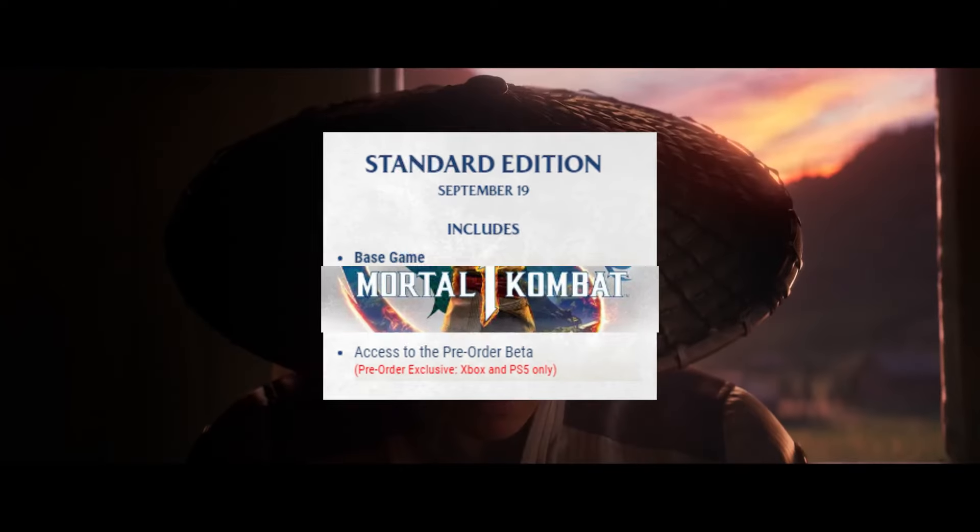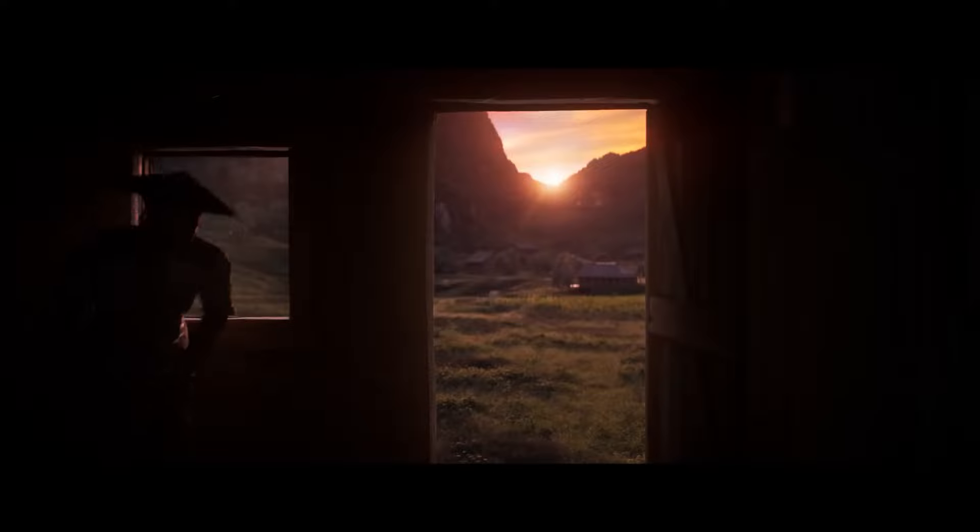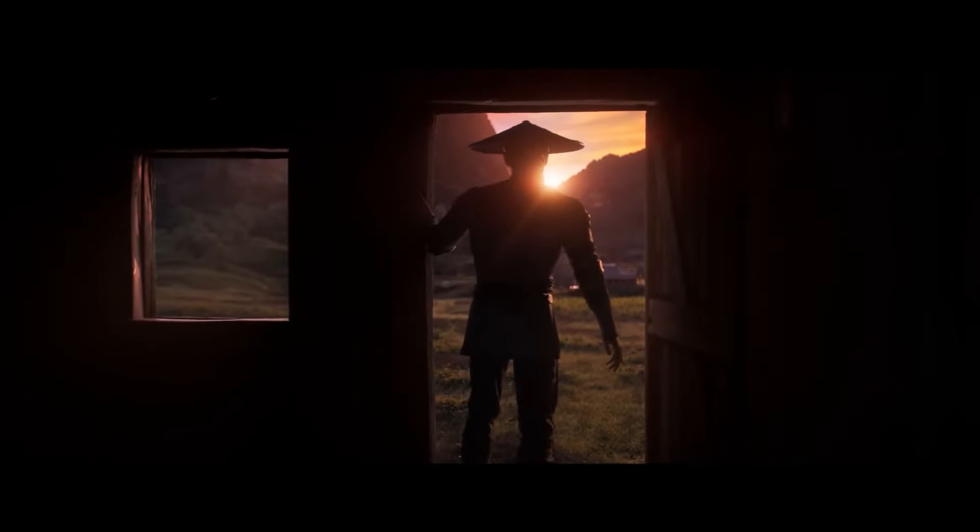First on the list, we have the Standard. This comes with the base game, playable Shang Tsung character, and access to the pre-order beta. The beta is going to be coming out early so that you guys can test out the game before then.